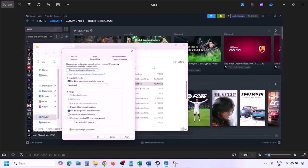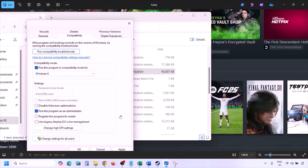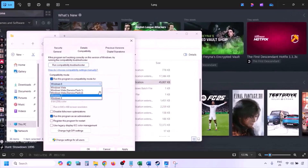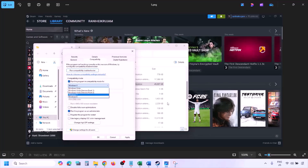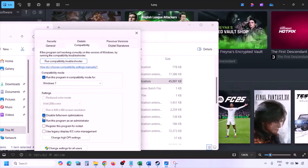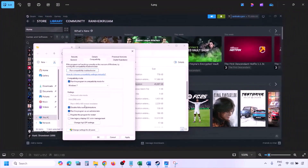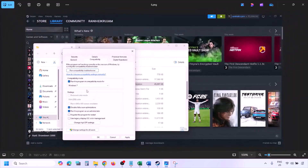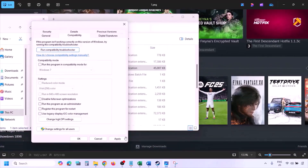Still not working? Put a check on the compatibility mode box and select Windows 8 from the dropdown, hit Apply, click OK, and launch the game. If still not working, select Windows 7 instead. Still not working? Put a check on 'Disable full screen optimization,' hit Apply, click OK, and launch the game. If none of these work, uncheck all the boxes, hit Apply, click OK, and move to the next step.